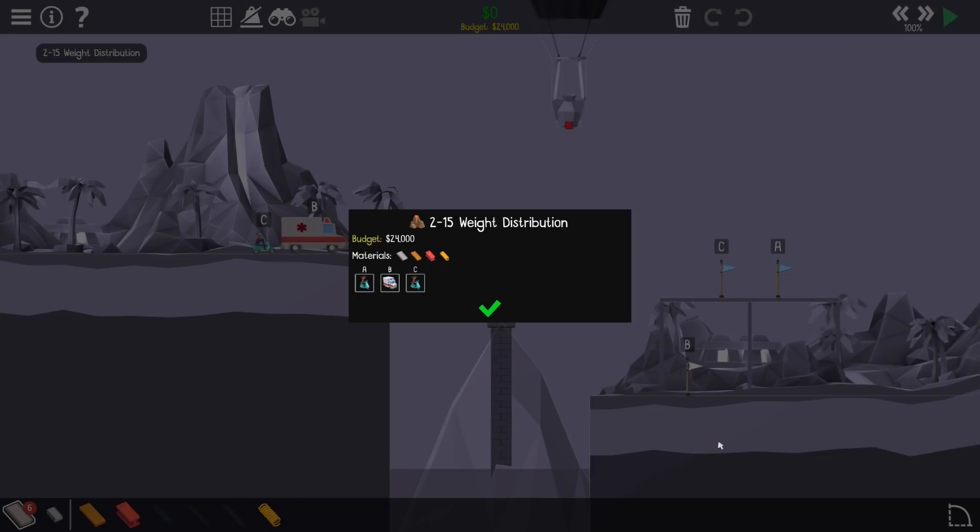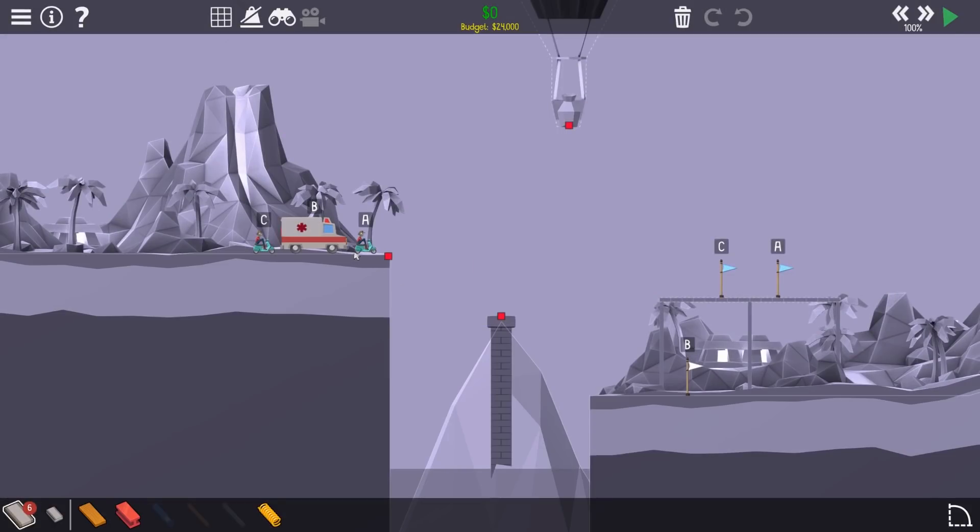Weight distribution. So I've only got six bits of road. I've got to get an ambulance down there and these two mopeds up there. I've got a balloon and a pillar. But let's just first see how far six bits of road gets me.